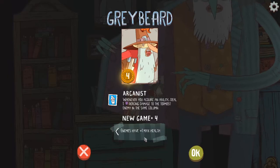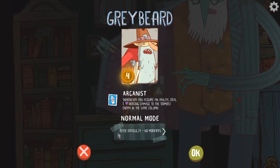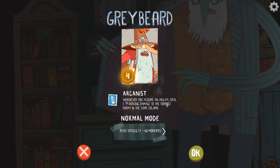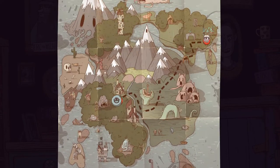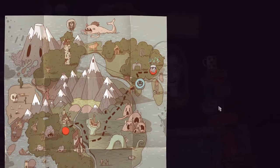So now it's time for Greybeard. I'm gonna be honest, he's one of my tougher characters. I've never beaten New Game Plus 4 with him at all. His special stamp is that when he gets an ability, he deals one piercing damage to whoever is the topmost enemy in the column the ability came from. It's a little bit nitpicky to use. A lot of times you can just kind of forget it's there and it doesn't really change anything. But sometimes it's very important, so it adds a little bit of a skill cap.